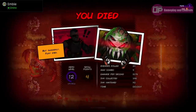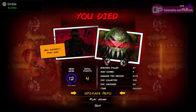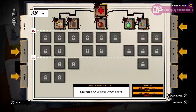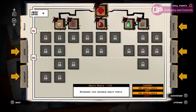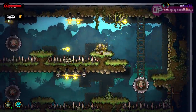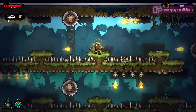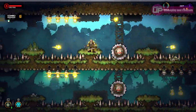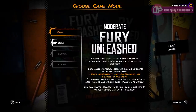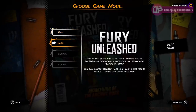When you die you have the option to permanently upgrade your hero with a skill tree. These include the standard upgrades you'd expect, such as extra health, grenades, or increasing the time you get to keep your combos. These upgrades will make things easier and you'll find yourself progressing further each time, but it's still not an easy game. You can adjust the difficulty to make it easier if you want, and you can also unlock two harder difficulties as well.